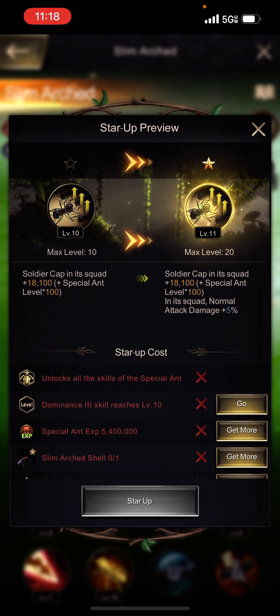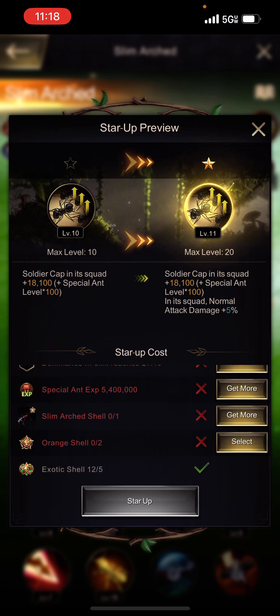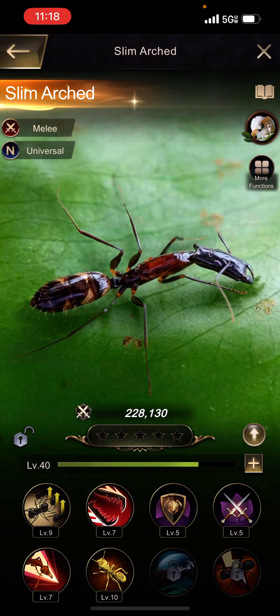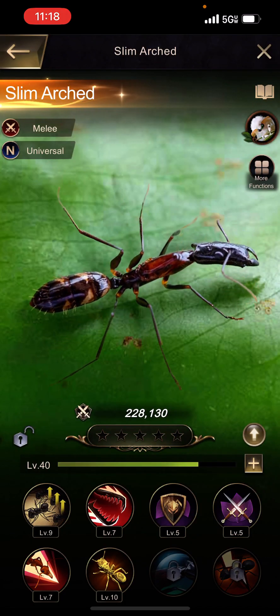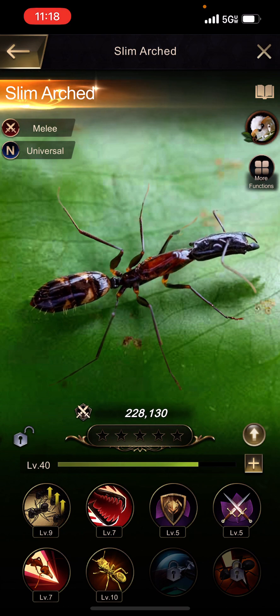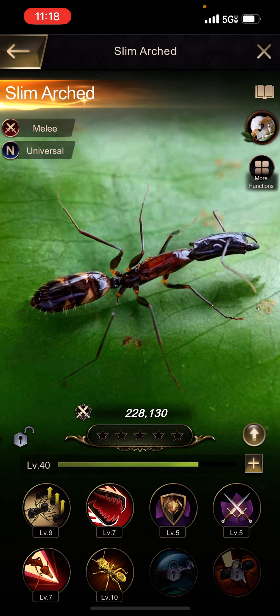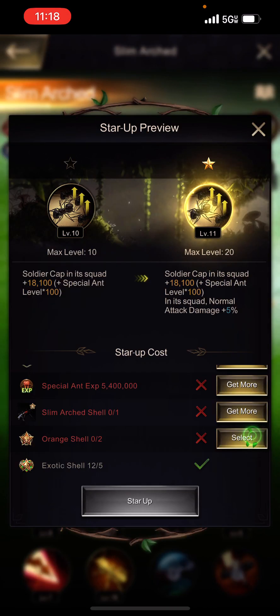To star up an ant, I need my first skill — Dominance 3 — at level 10. I also need 5.4 million special ant experience. You won't see that number now because it shows level 40, but once the ant reaches level 50 (max level), any experience gained beyond that accumulates and that accumulated amount is the 5.4 million I need to achieve in order to star this ant up.